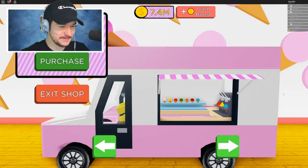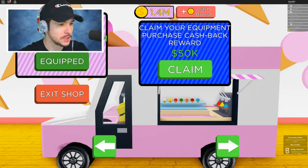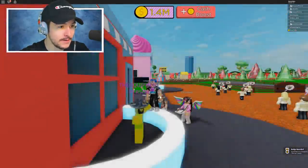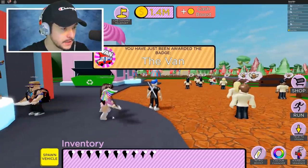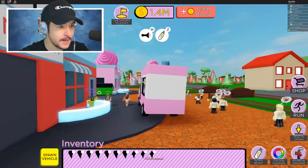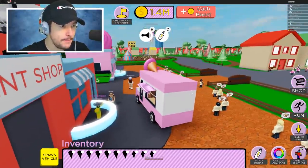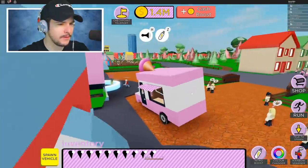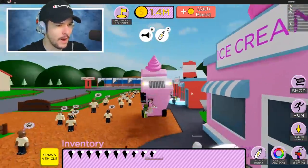We have enough to buy the ice cream van — let's unlock this baby. Here we go — 6 million for this ice cream van, purchase and claim our reward. Now we have an ice cream van! Spawn vehicle. Oh my gosh, I'm in a van. I'm in an ice cream van! I got a horn.